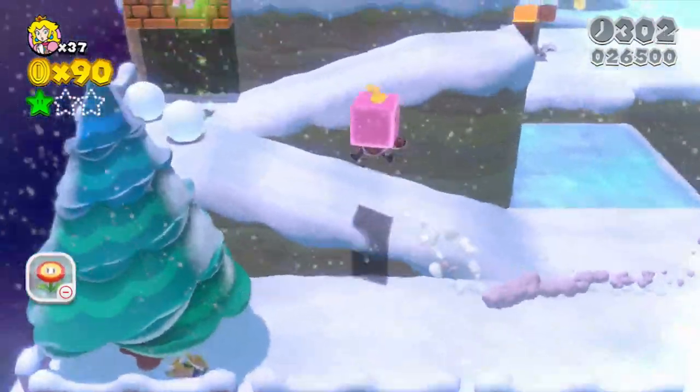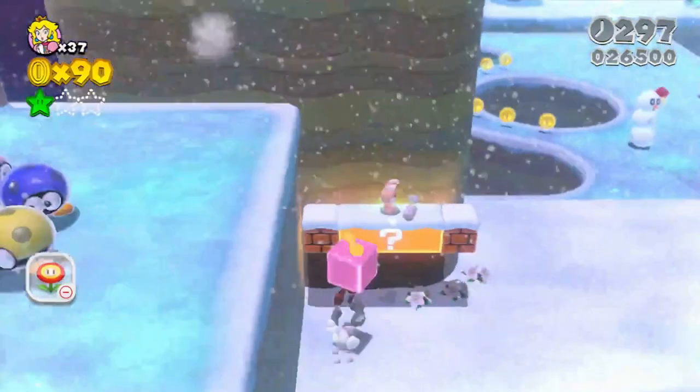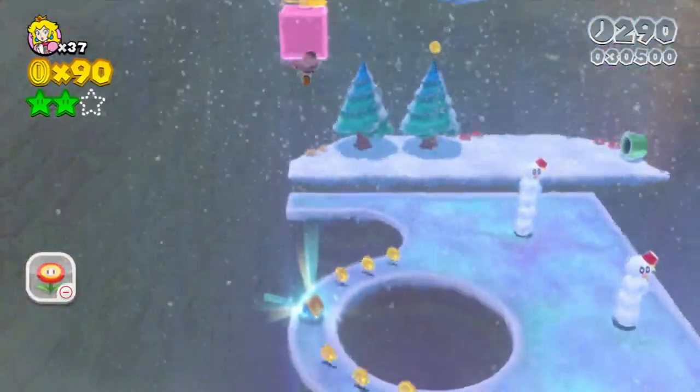Now, we're gonna catch this bunny. There's a little bit of a concern because Peach is the slowest runner. Except we got the star now. We're gonna see if we can hover and get that stamp.